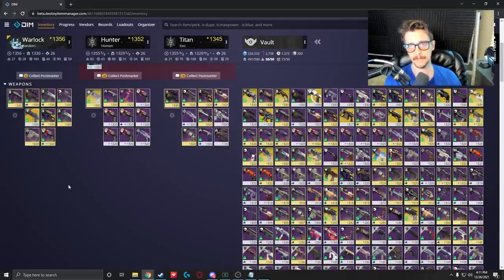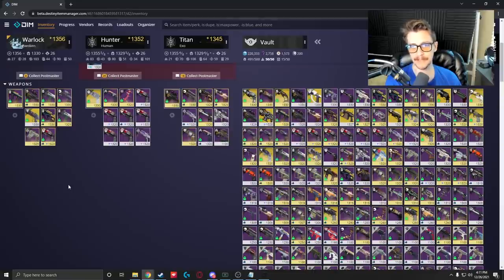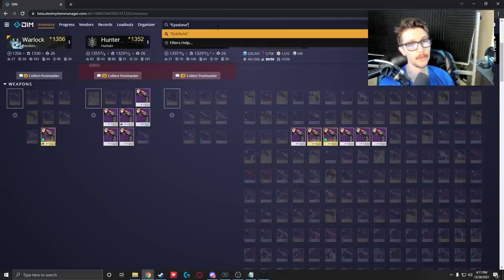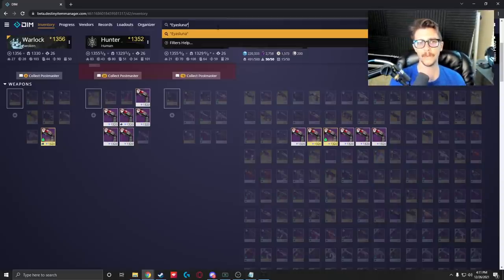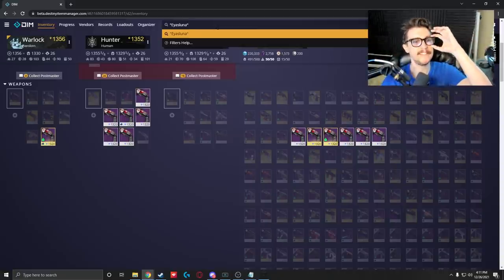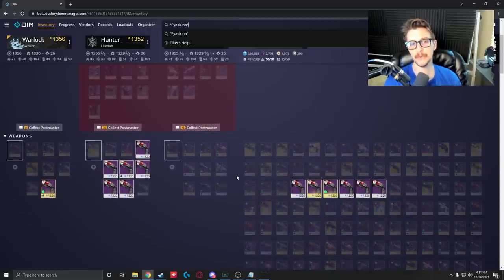One thing I wanted to do today live during the filming of today's video — I have a lot of IS Luna hand cannons. I've been trying to farm a whole bunch of them, and I've been doing a lot of farming and not a lot of cleaning. So if you're looking for a shortcut, when you use DIM you can simply type in 'IS Luna' in quotation marks. One of the great things about Destiny Item Manager — it'll show you all of the weapons you've entered into the search bar, so everything else gets grayed out. I can see that I have 1, 2, 3, 4, 5, 6, 7, 8, 9, 10, 11, 12, 13 — 13 IS Lunas, which is probably way too many. So what I'm going to do is go through all of them and determine which ones I want to delete and why.